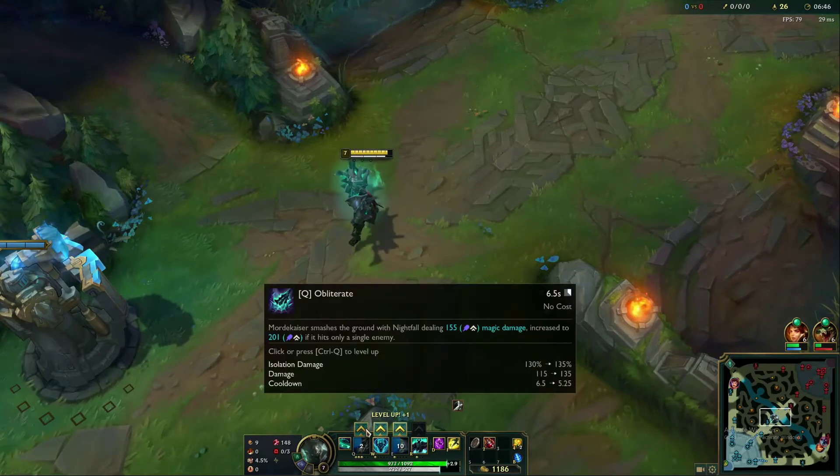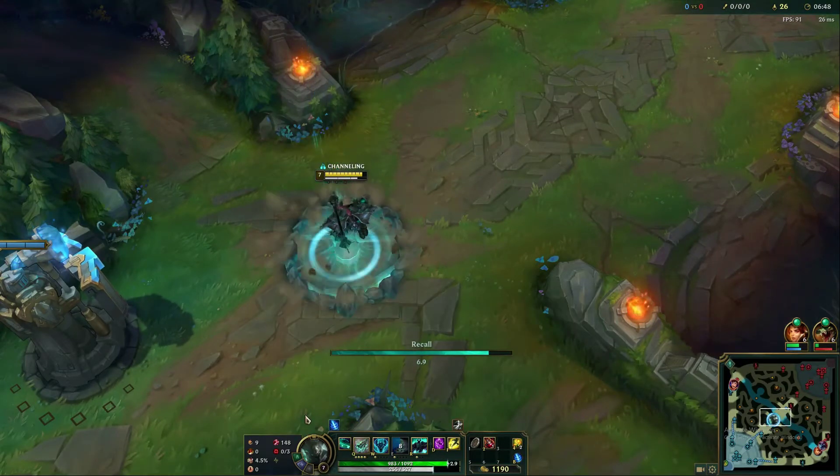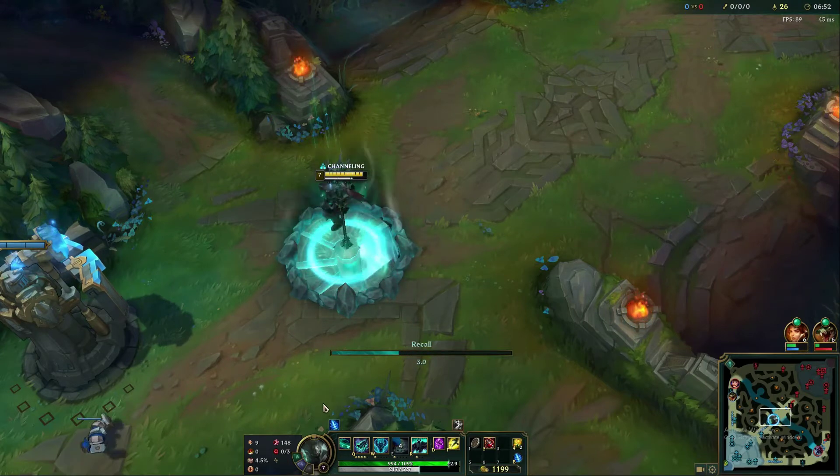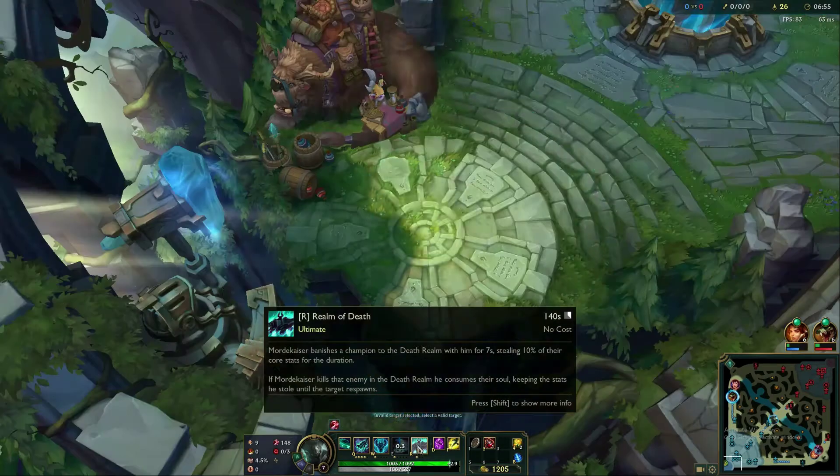Let's head back to base, buy a little bit of items, and talk about the items that you want to work towards with Mordekaiser. Then we'll touch on our ultimate, the Realm of Death.